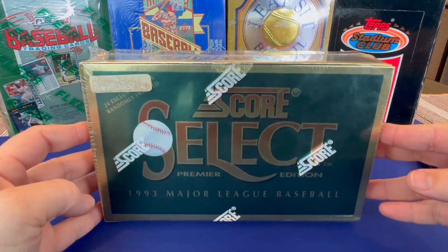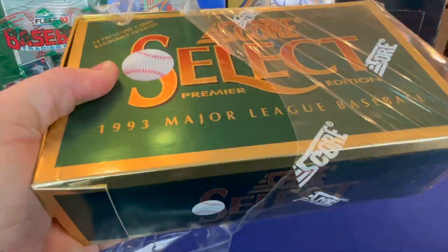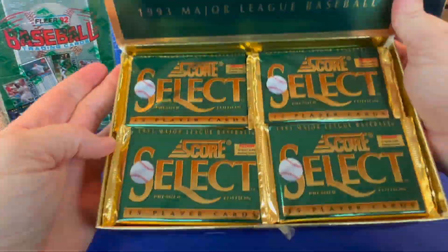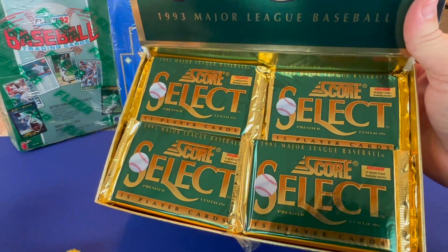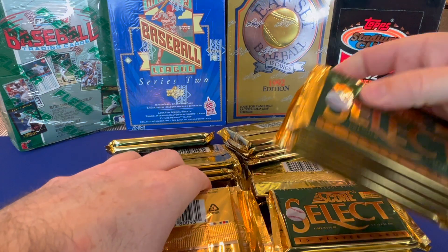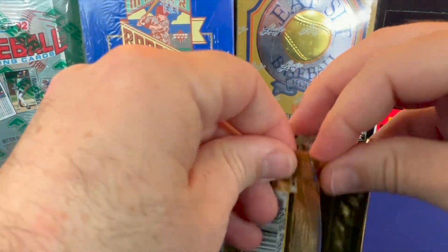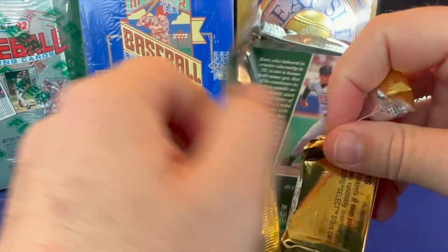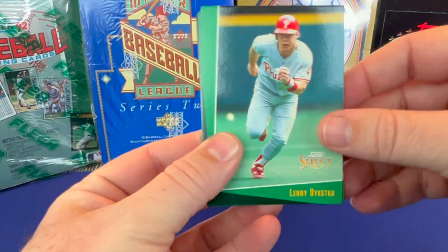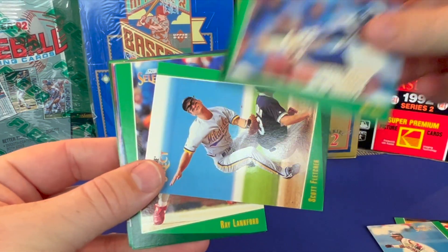Welcome back everybody. Today we have a 1993 Select Baseball box. We are looking for the Derek Jeter rookie card and maybe a few other hall of famers that come out of that, so it should be fun. These ones are nice from what I've seen — you can very easily tell what the rookies are because it will say what the rookie is.